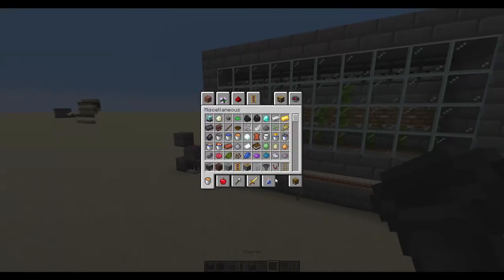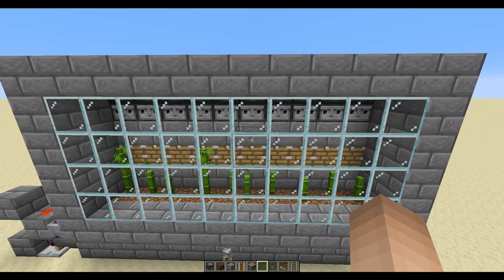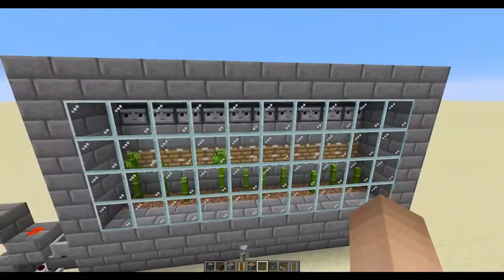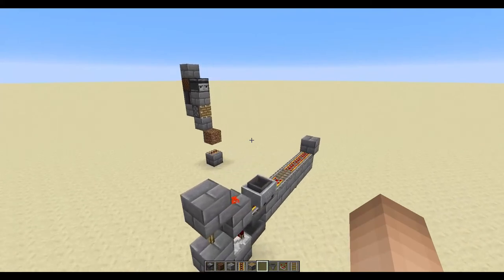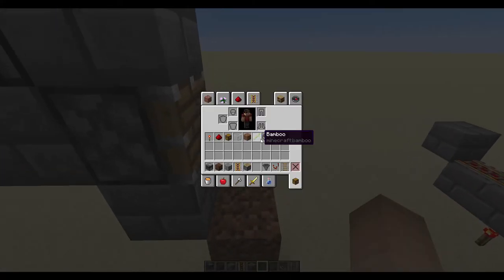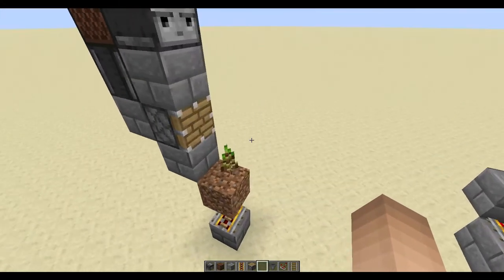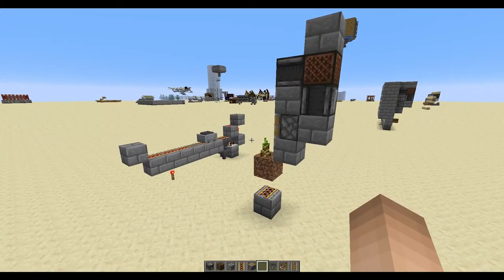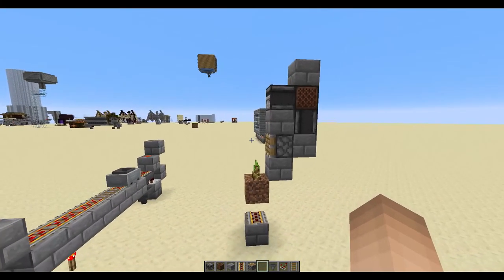I thought it wouldn't trigger it but I was wrong. Bamboo farms, if you had bone meal being dispensed in them, would be pretty efficient, but I have a lot of bamboo so I don't really care about efficiency — I just use it for fuel. It's not the most expensive build either: it's just two observers, one note block, and a piston. You can always expand on it with any system to pick up the items — it's up to you. The actual farm is just this here. I hope you enjoyed this video, I'll see you next time. Bye!